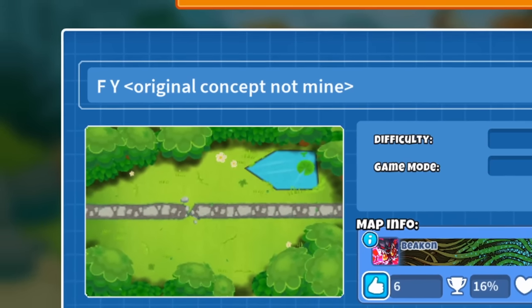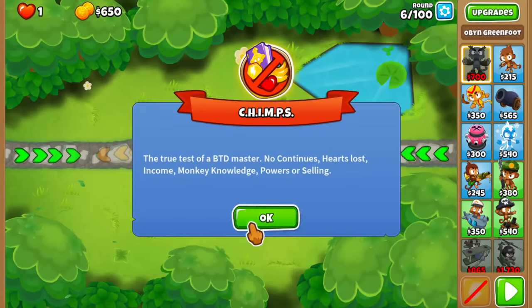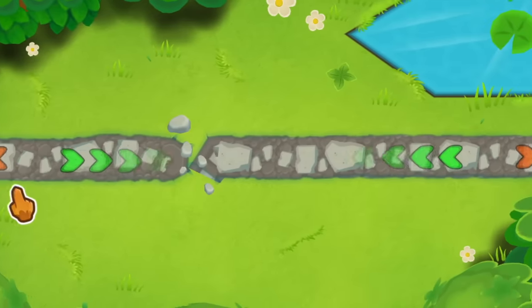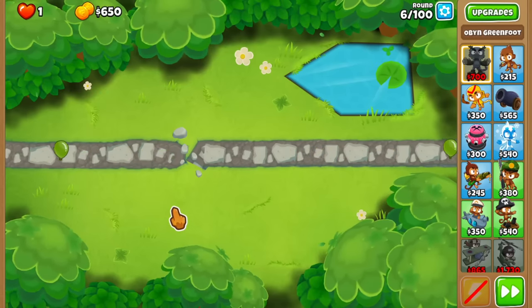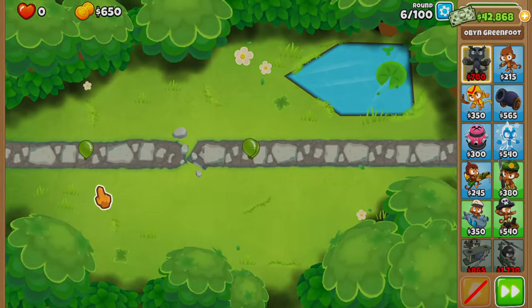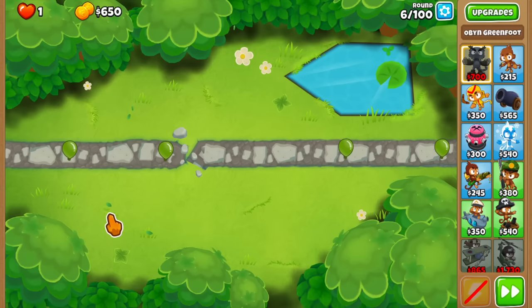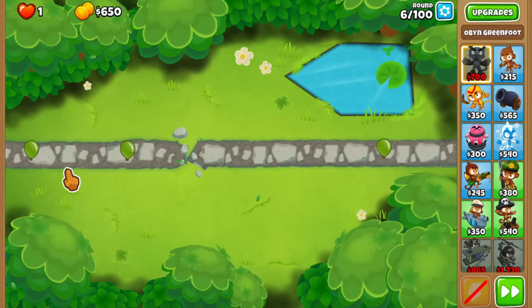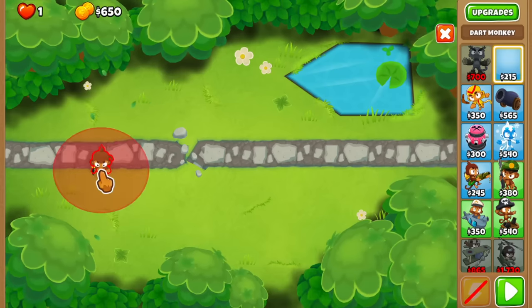So recently I came across this map which had a very unique name. The name is only two letters and these two letters stand exactly for what you think they stand. Let me show you guys why the map got its name. It seems like it's just a straight line, right? The balloons are coming up from the left and walking on the right side. But that's not exactly the case. We're playing two tracks, but these two tracks are not connected. There's a divide in the middle, so whatever comes out from the left side just goes back into the left side. That's how the map gets its name. This is a very short track on the left side.